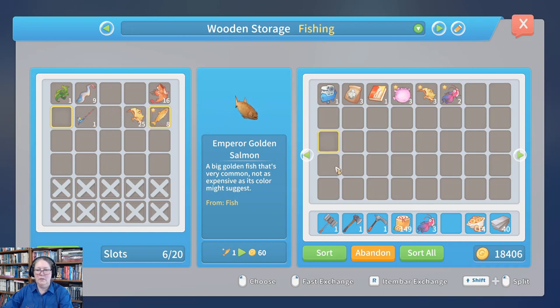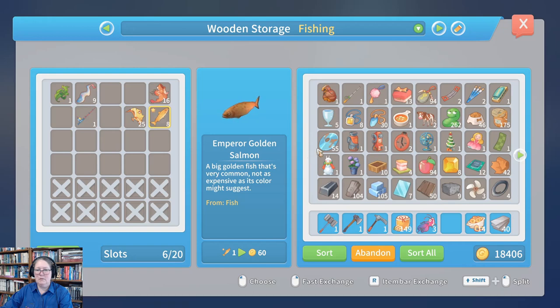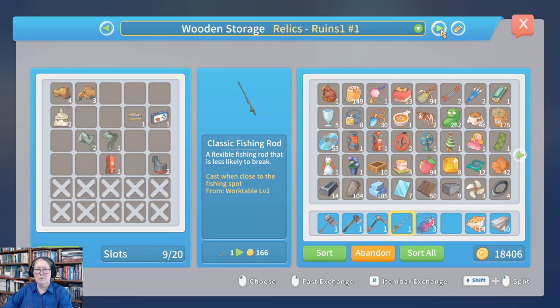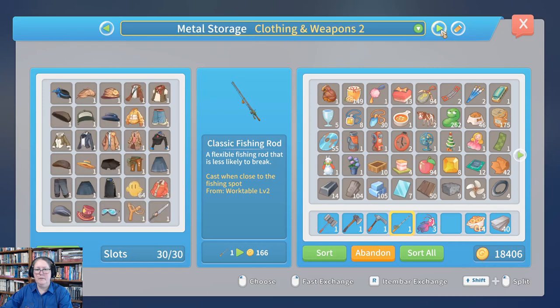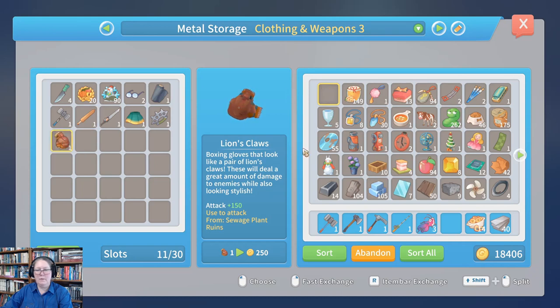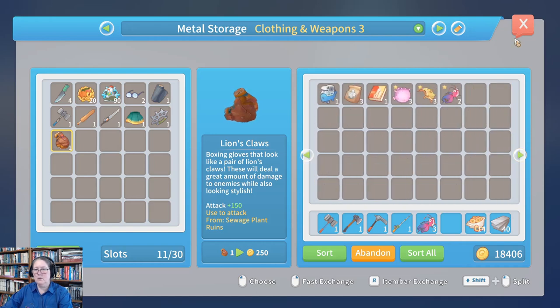There's my fishing room. I need to put that in my clothing and weapons box — it's a really cool weapon that I've already got stuff better than, but that's okay. We've got all of that done; we need to go into our metals.